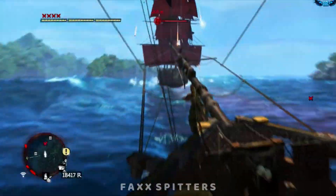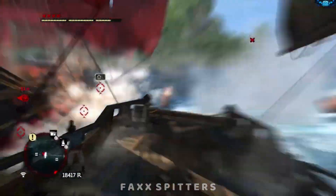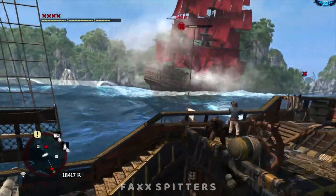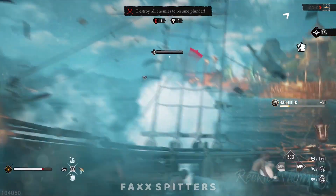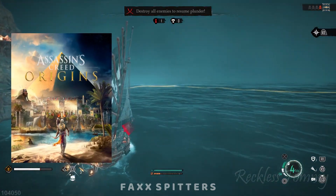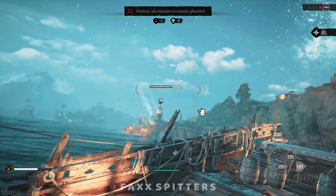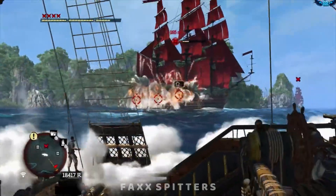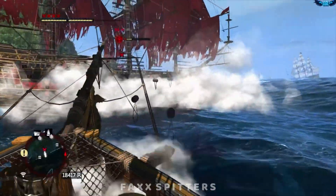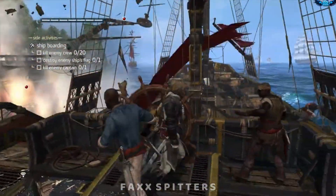Another area where Skull and Bones fails is the damage system. Assassin's Creed 4 was a single-player experience with naval combat focused on tactics, where you could even beat a level 20 man-o'-war at the start of the game purely through strategy. But since Skull and Bones is an MMORPG, every damage you deal is number-based. Ubisoft copied their RPG formula here, but it didn't work — AC4's tactical freedom is what made its naval combat great, and Skull and Bones loses that entirely.